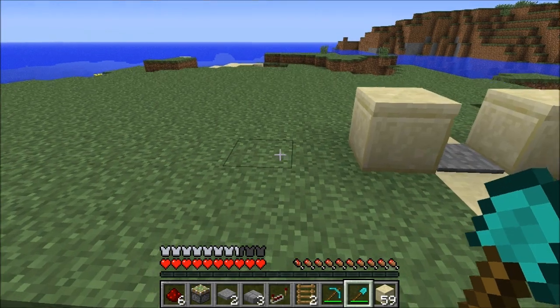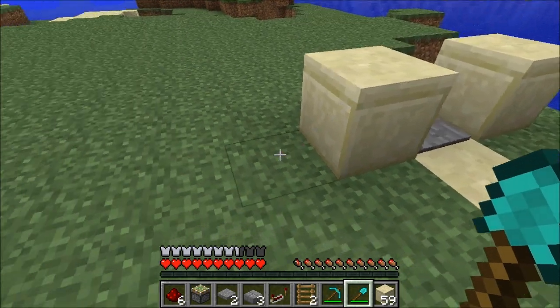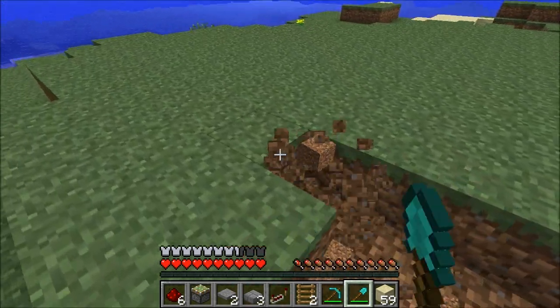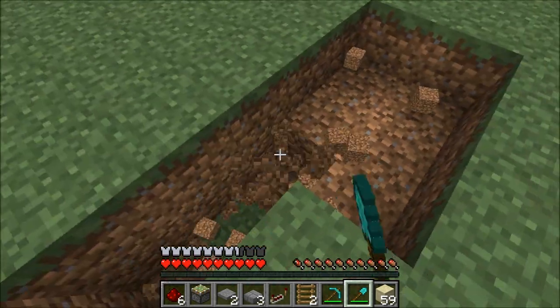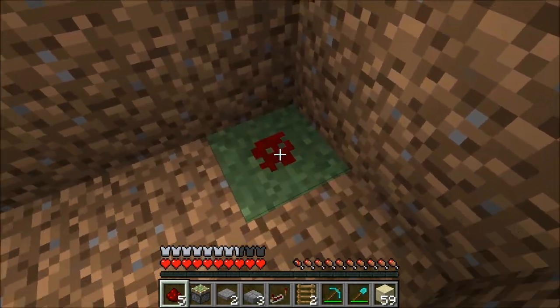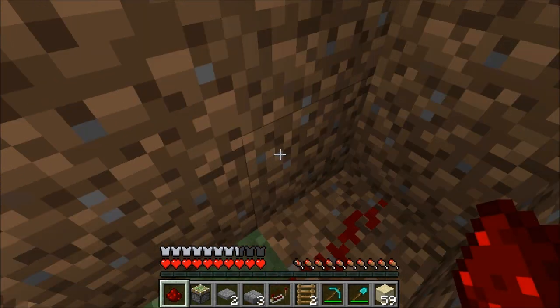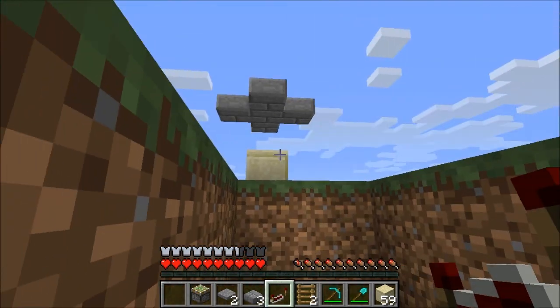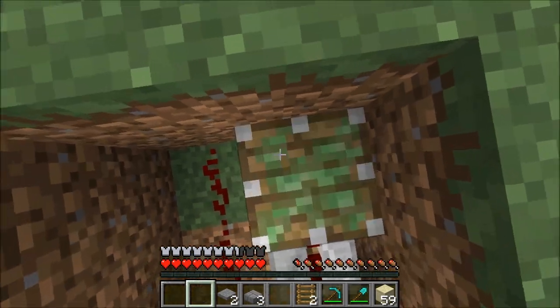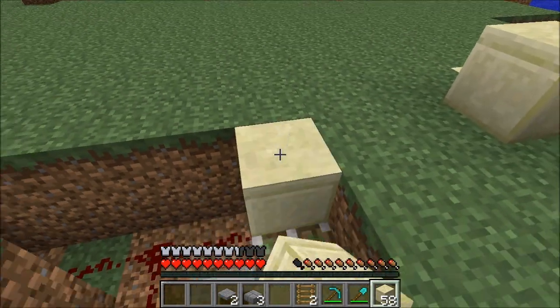Now we're going to dig another trench and we're going to do it 3 blocks over from this one. We're going to dig it in this shape and it needs to be two deep as well. Then we're going to place down our redstone wire like this and then our repeater facing this way. We're going to put that there and then a sticky piston in the corner and then we're going to fill that in with our building blocks.